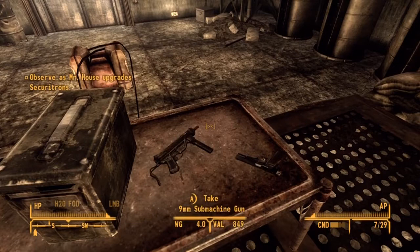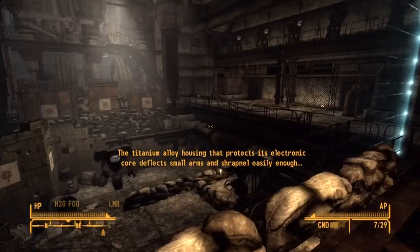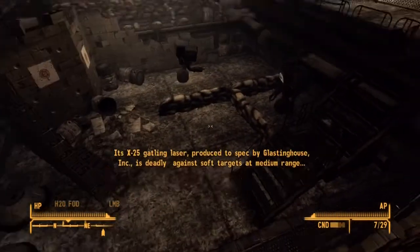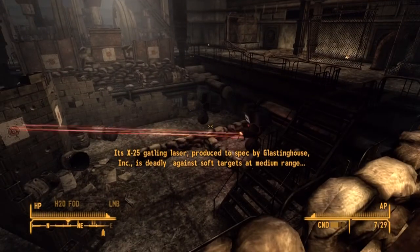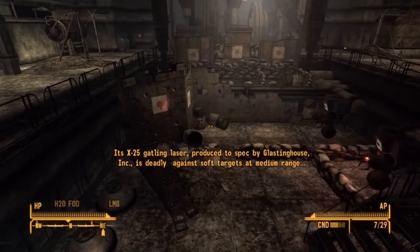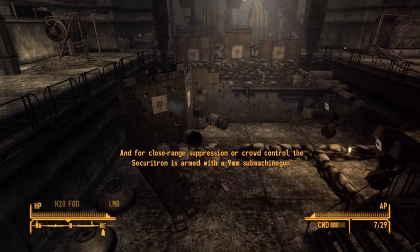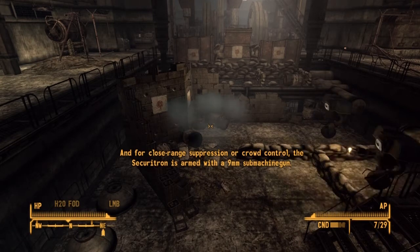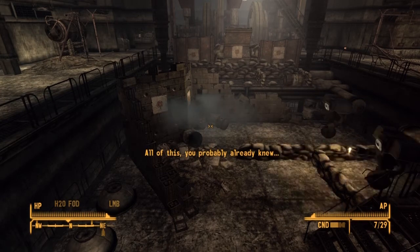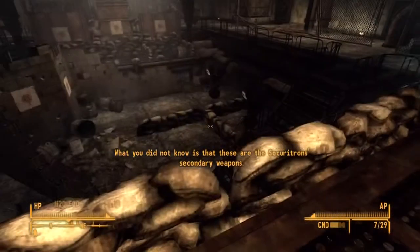I'm gonna take all the stuff. The titanium alloy housing that protects its electronic core deflects arms and projectiles. Its X-25 Gatling laser, produced to spec by Poseidon Energy, is deadly against soft targets at medium range. And for close range suppression or crowd control, the Securitron is armed with a 9mm submachine gun. All of this you probably already knew. What you did not know is that these are the Securitrons' secondary weapons.